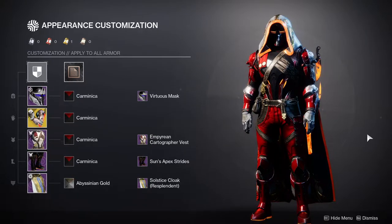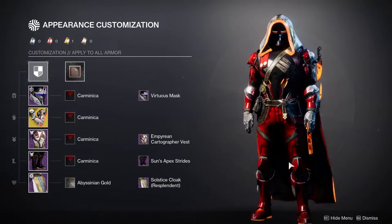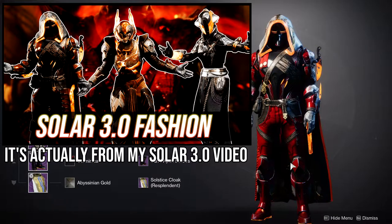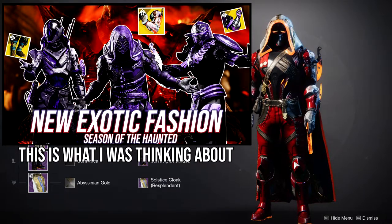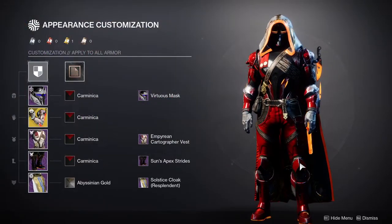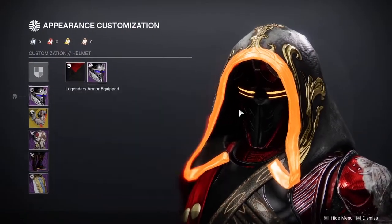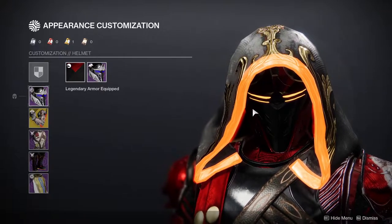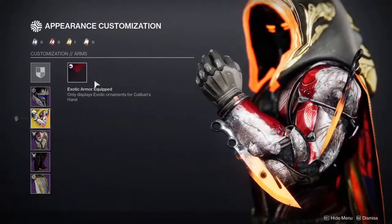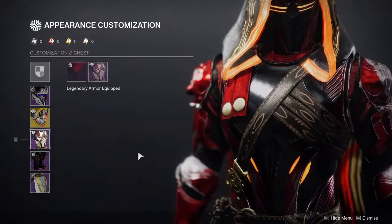As for my example set, this is something I made — I actually showcased this in the new exotics video I posted. This is the fashion I ended up finishing the whole season with because I think it looks really cool. For the helmet we're using the Virtuous Helm because it's one of my favorites — the slits in the eyes really make it look super cool. For the arms we're using Caliban's Hand because that's what this season's flavor was.